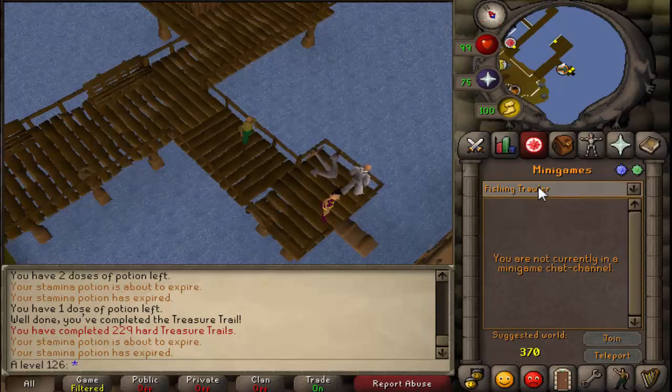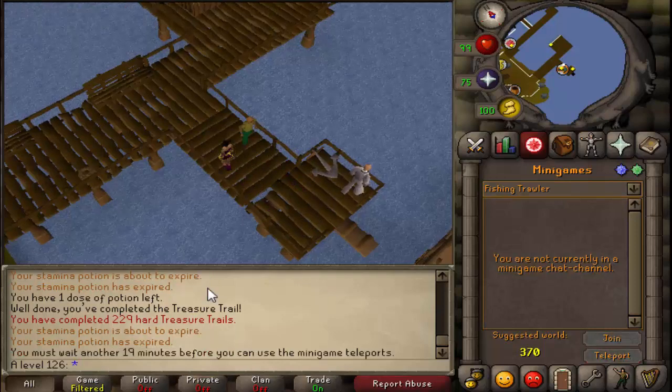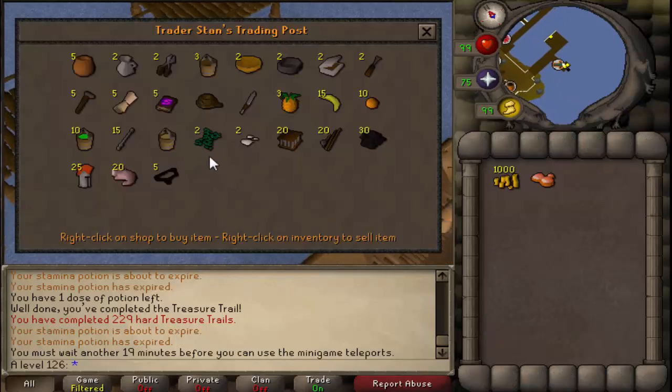The easiest one to get to is the one at Port Cazard. If you go to the Fishing Trawler Teleport in the minigame tab, you can just click Teleport — I just did it so I can't show it — but it brings you to right over here. You come down here and you trade them.